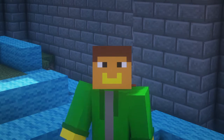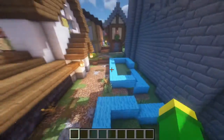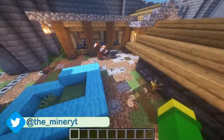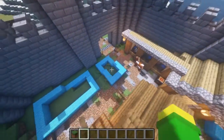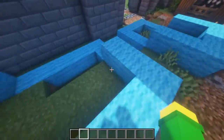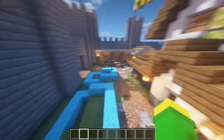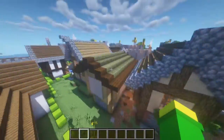Hey guys, welcome back to another video here on my channel. Today we're back in my video city. The modern resort has to wait a bit - I'm still terraforming, so we'll stay here for this episode. These two houses are what we'll build today. In the last episode we made the horse stable - if you haven't seen it, go watch it, link in the info card. Now let's build these two houses. This one will be similar to one of those but with different blocks, and this one will be a small one like we have here in this corner.